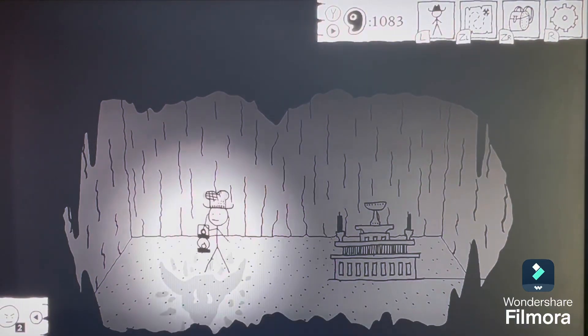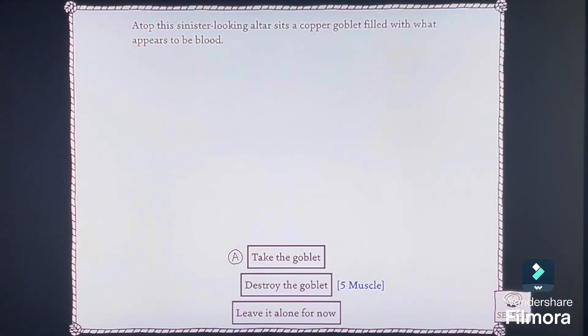Oh my God. What in the... A topless, sinister-looking altar. It holds a goblet filled with what appears to be blood. It's clear that everyone who plays with Grace dies. This tea party is more of a sacrifice ritual. If I take this goblet, it means I'm part of the sacrifice. If I play tea party with her, I might be sacrificed. But if I don't, I'm worried about what might happen to me. I think either way is a bad decision.